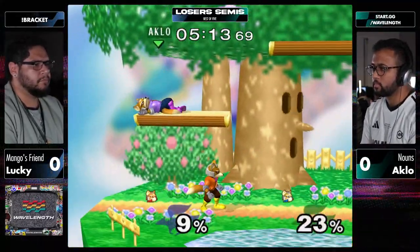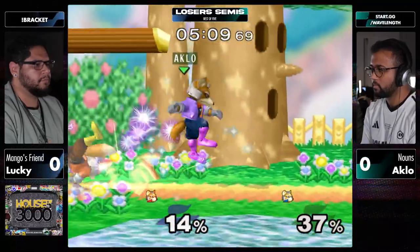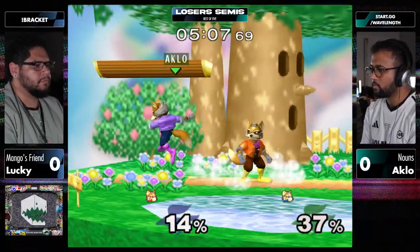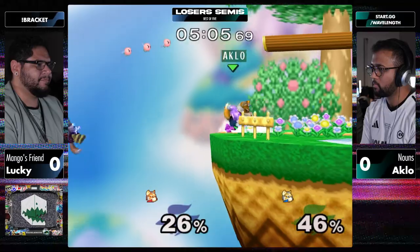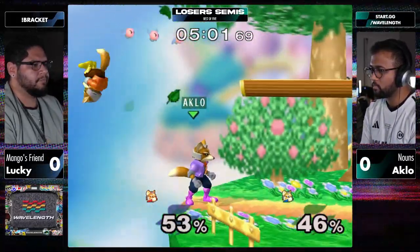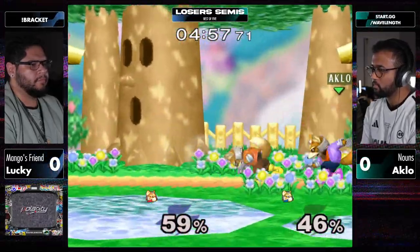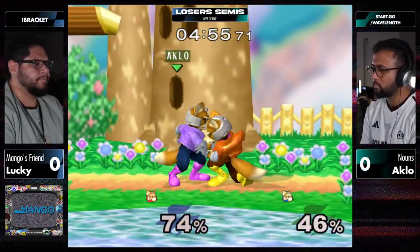Misses the dash out of crouch - that's big. Great SDI but he's still going. Shine out of shield is going to break it up. Now it's Lucky playing the platform game and Aklo is ready for it - the dash away crouch cancel, knowing when he gets hit he's going to get the turnaround and get the grab. Lucky's really good SDI on that first back air that Aklo did actually allowed Lucky to grab edge instead.